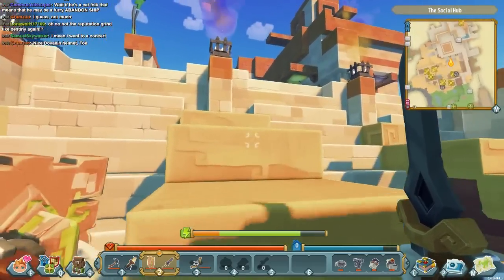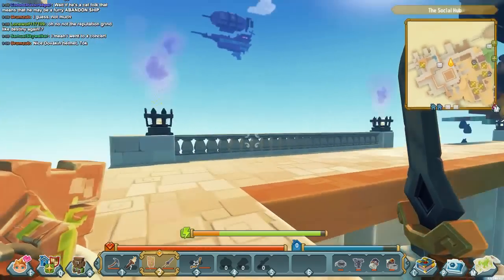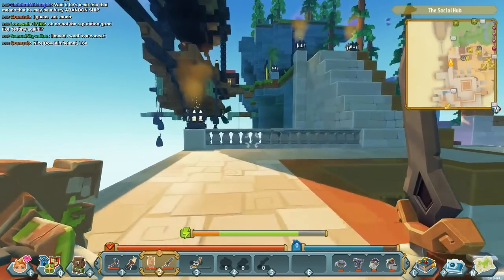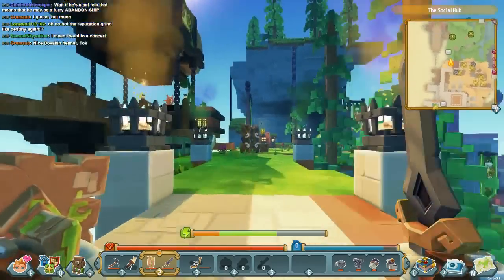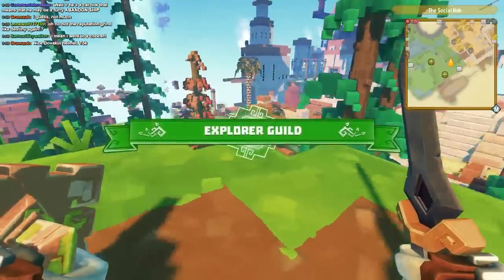Let me go up to the Explorer's Guild. One thing I like about this game — you don't have to jump up blocks; your character just automatically climbs up one level. This is the social hub where you can see other players if they are playing. Currently I don't see anybody.